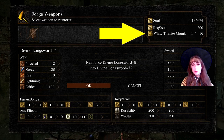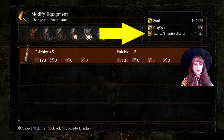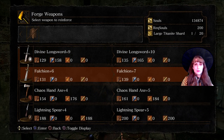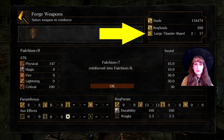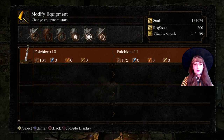You can switch your display to see the effects of the upgrade and the stat increases that are applied. Here I am modifying a falchion to plus 6, which we will upgrade to plus 10 using large Titanite Shards.